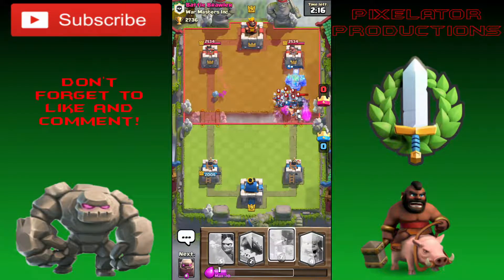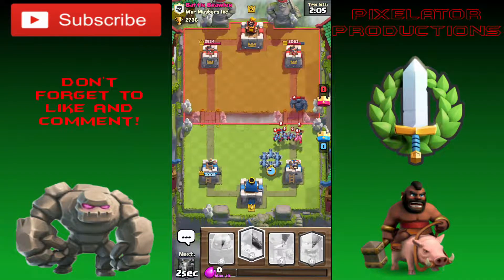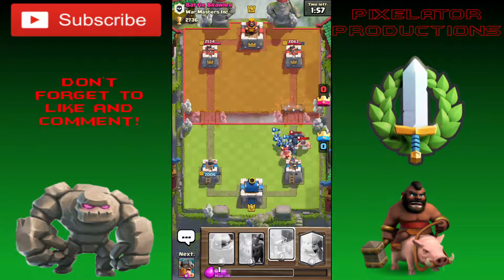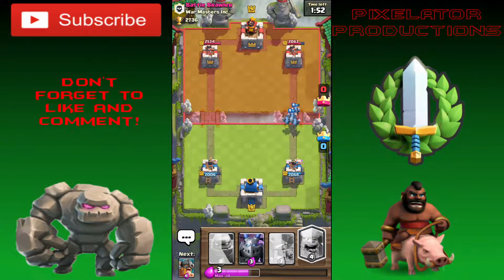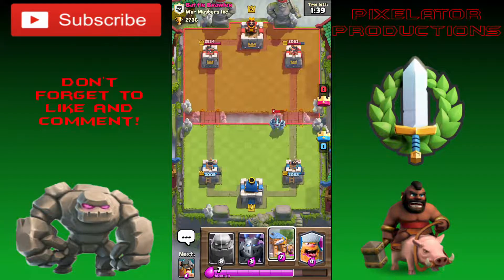Those minions are going to be hard to deal with unless we can get our Minion Horde up. We use the Log to knock everything back, and our minions take out the rest of those Elite Barbarians without too much damage. He uses his Mega Minion to finish off our Minion Horde, and we're counting on our tower to take it out.